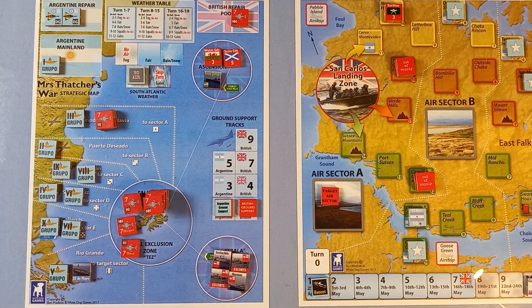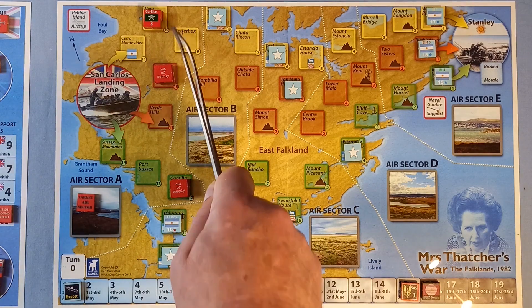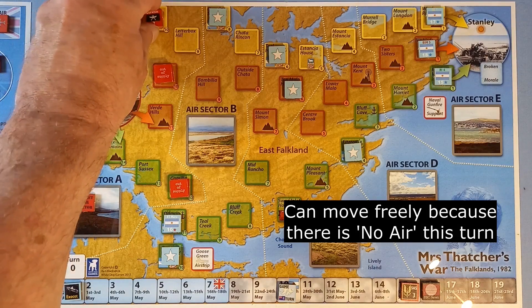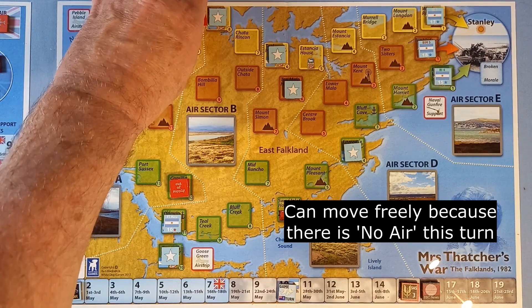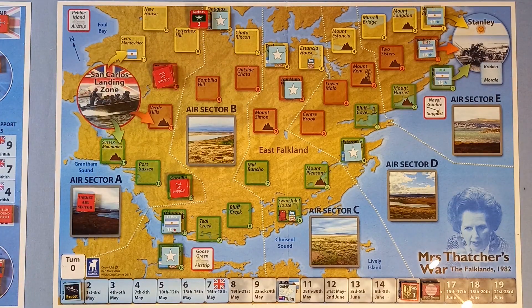Supply effects: if the BBC News level is seven or lower, flip one face-up stack of British ground units in a camp to its outer supply side. No — we're at 16. The next thing we do is move our troops. The only one we can move is this one with our Gurkhas. We can move two camps as long as there are no blocks. So we move here to Letterbox Hill, then up to here to see if we can enter that camp.